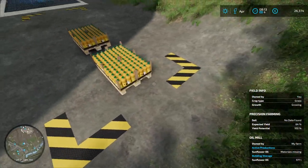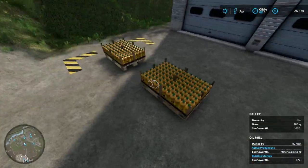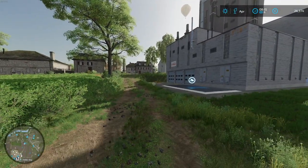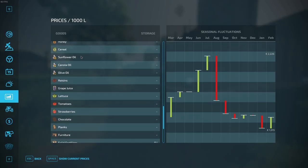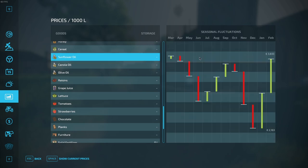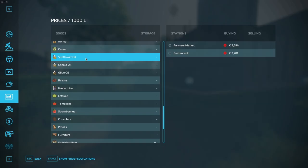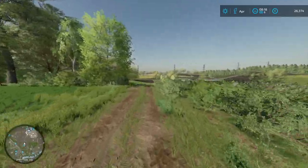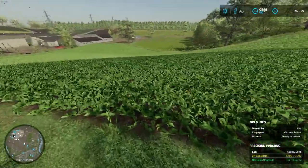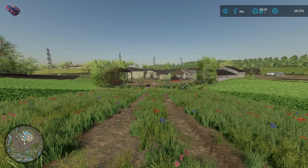We have sunflower oil — 1,000 liters! It's actually converted all the sunflower we had. So we could technically sell that next episode. We are currently in April and the price has been high. We could get a pretty decent 7,400 if we sold that next episode. Ladies and gentlemen, next episode is going to be a busy one. Stay tuned for that. Hope you enjoyed this — if you did, be sure to leave a like. Stay tuned for next time. Until then, have a wonderful rest of your day. Goodbye.